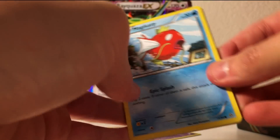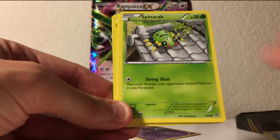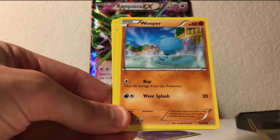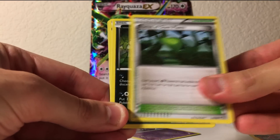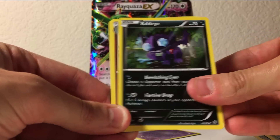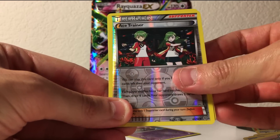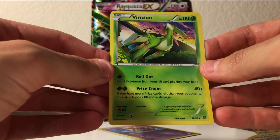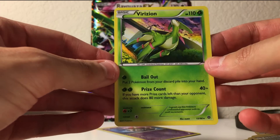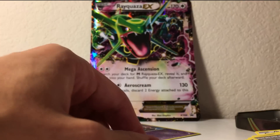Let us open the second Ancient Origins pack. It's a Magikarp, Spinarak, Beldum, Wooper, Golurk, Forest of Giant Plants, a Sableye — that's creepy — a Kirlia, an Ace Trainer which is just common. And the next rare — it's a Verizon. Or a Verizon cell phone service, if you're into that sort of thing. Holo! What a great way to begin this. I will take it. I'm gonna put all my good cards in a certain area so we can recap the video.